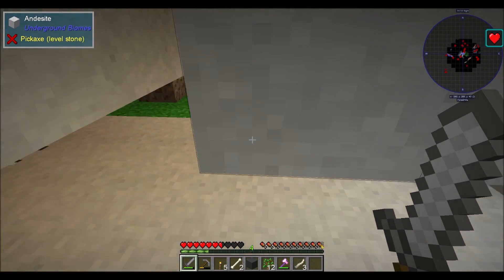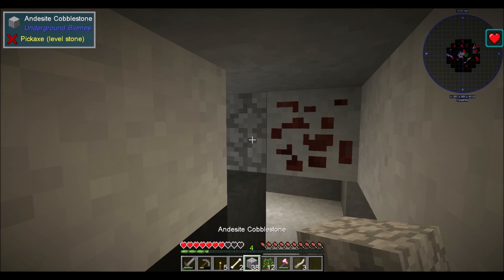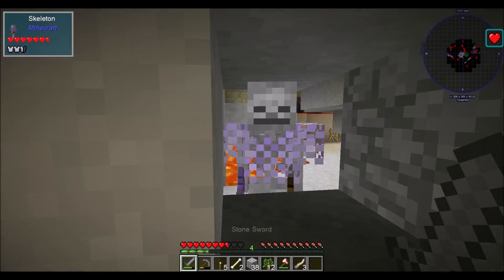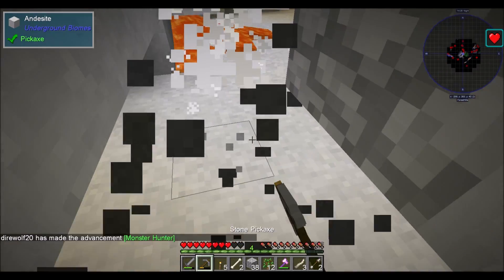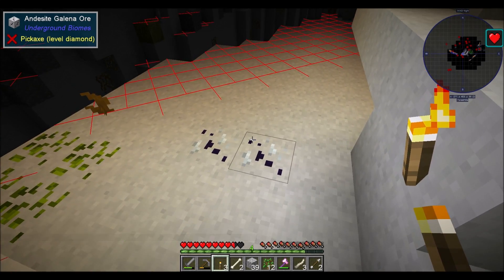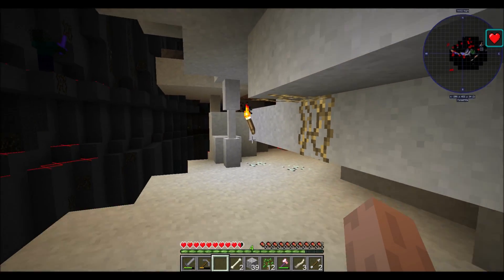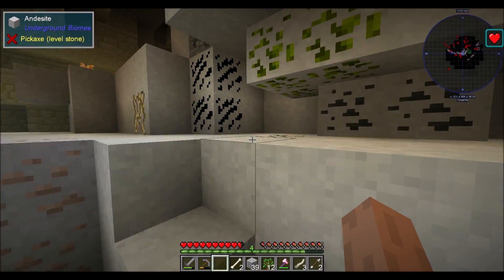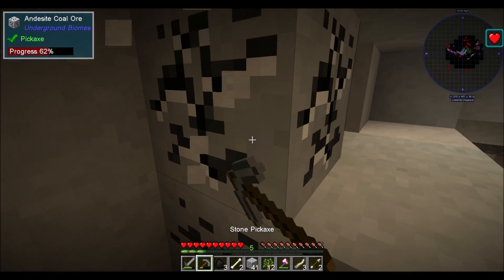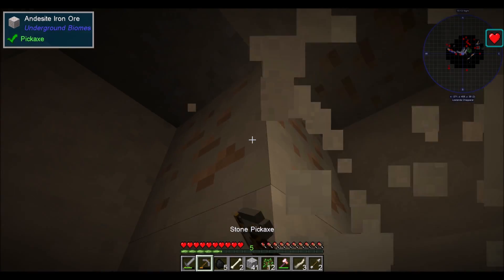Another one of these dudes. This is a new start to a Direwolf20 Let's Play series. Galena ore, Inferium ore — but yeah, absolutely all andesite under here, which is interesting. An interestingly different approach to an underground biome. I'm going to have to legitimately find cobblestone. I also found iron — I'm all about some iron. Better swords, better picks.